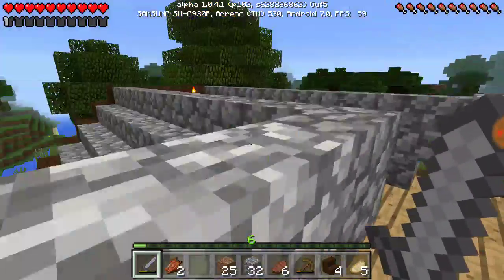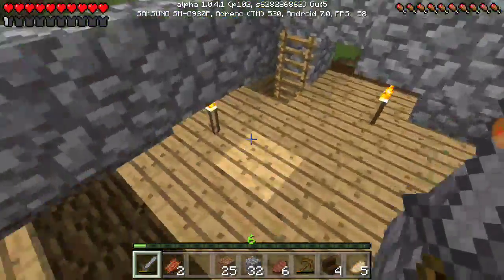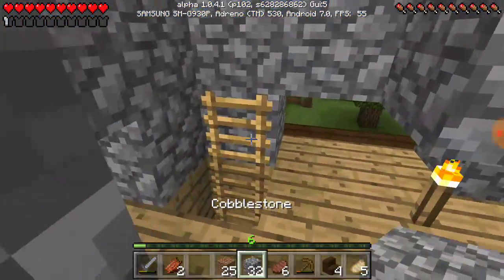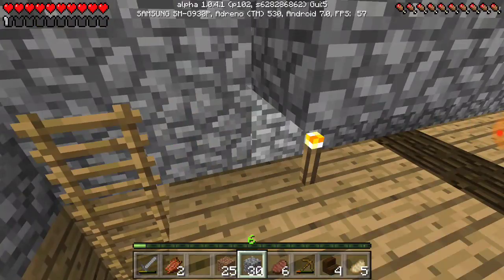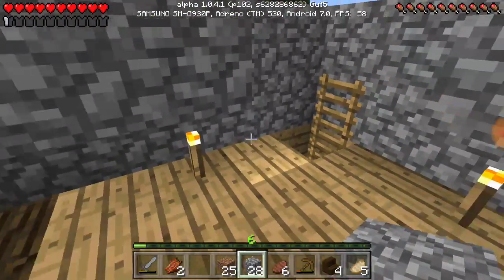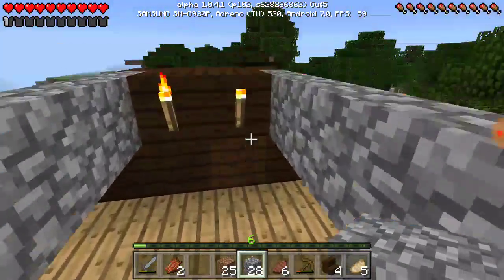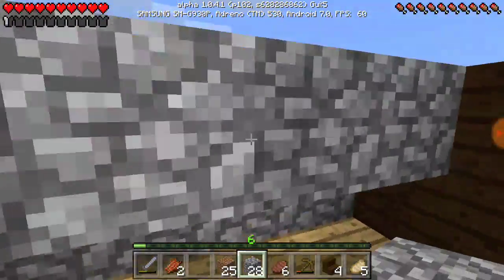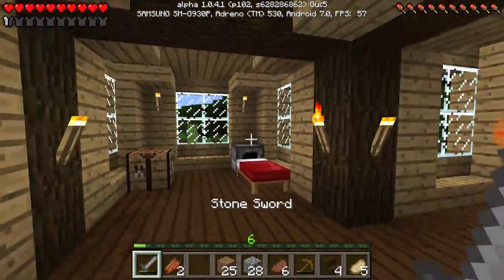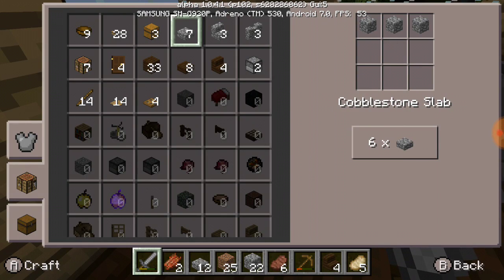I've started work on my attic up here. First thing I want to do is get this cobblestone here and fill that in. That's better. Now I'll need some stone slabs, cobblestone slabs. Let's get some of these here.